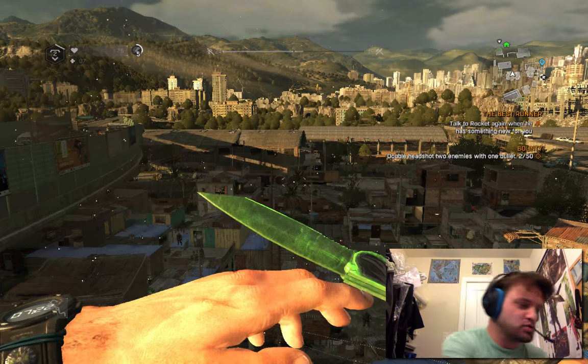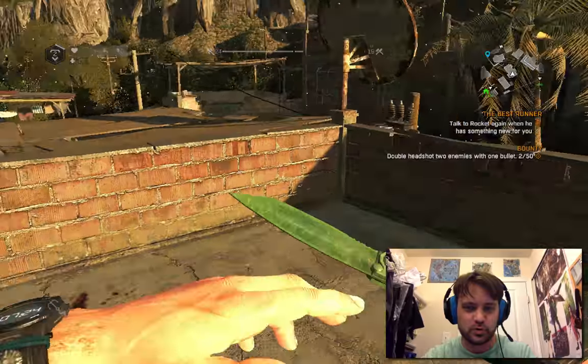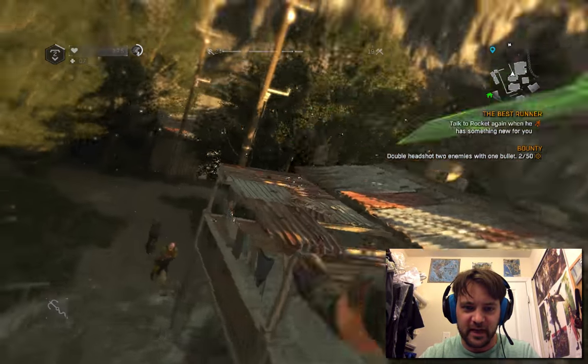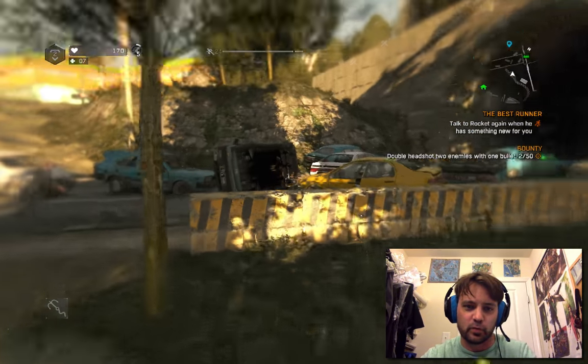It is a special drop, one of the DLCs. It is the green dagger I hold in my hand that allows you to build up speed by doing parkour moves. So the more parkour moves you do, you'll see at the top left of my screen that it builds speed. And if you get it up to 10, you run really fast.